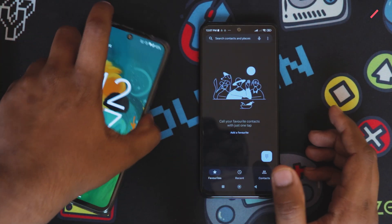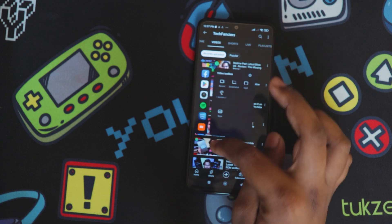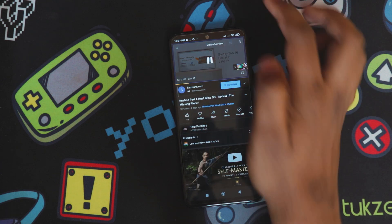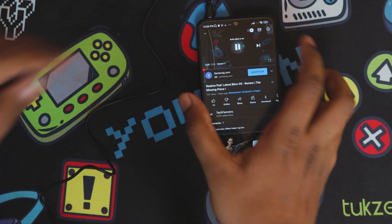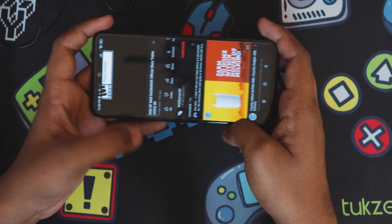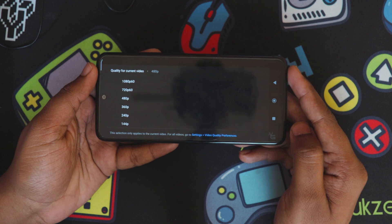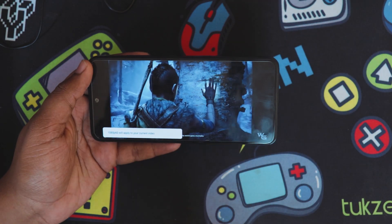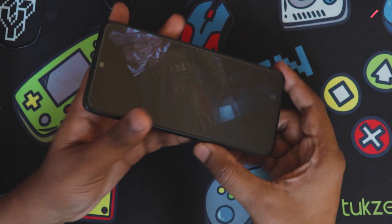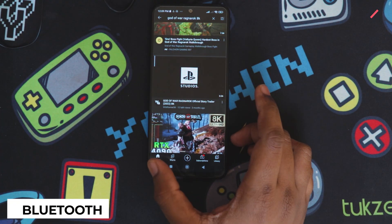Now let's test audio by opening YouTube. There's a sidebar thing going on but audio is working. Connecting headphones - headphone jack is also working. Playback goes up to 1080p60, so not 2K or 4K, but audio quality is good and working perfectly fine.